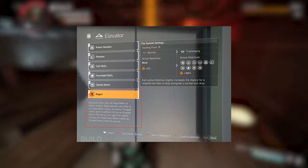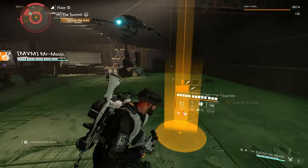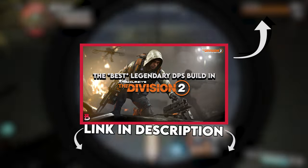You could also add directives, but all of those just hinder how quickly you can get the Bighorn. For me it only took approximately 25 minutes or so. The build I used in the clips in the background was just a more focused variant of my legendary DPS build, which you should also check out in the icon above or in the description.